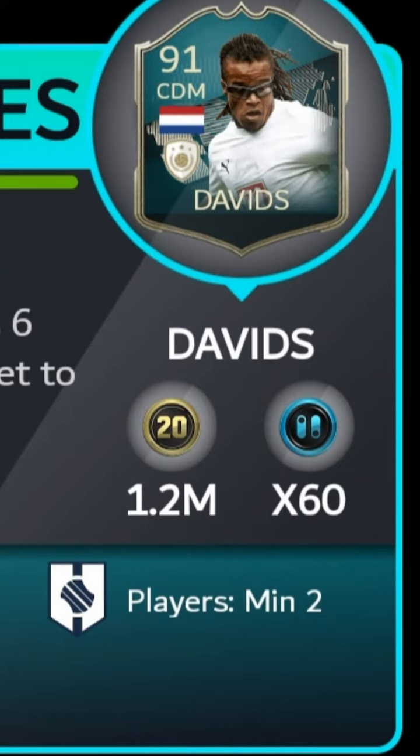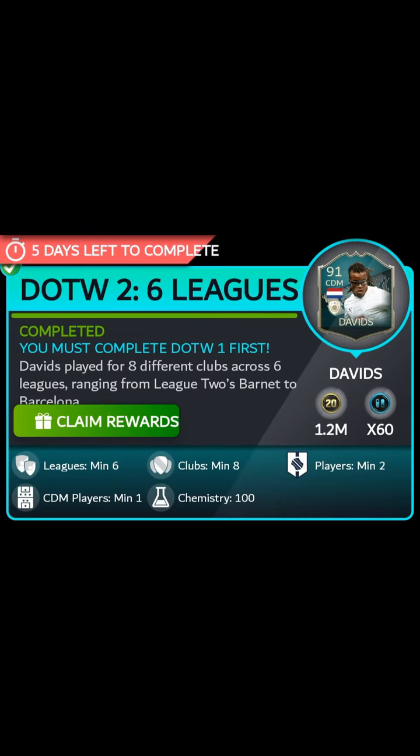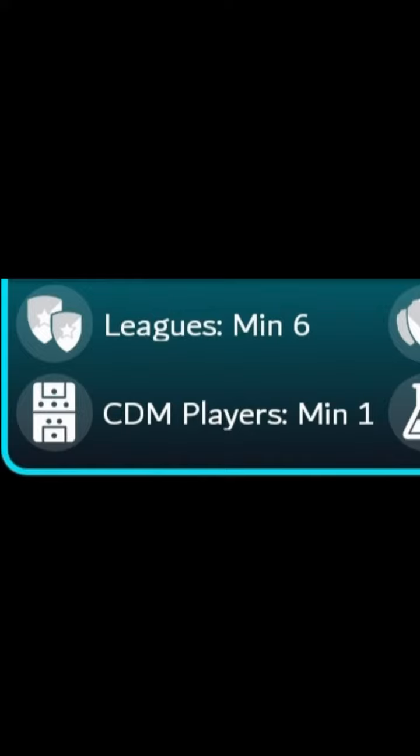Tip number two: the best formations. As you can see in the challenge, not only do you require the two Tottenham players, but you also require six leagues and eight clubs, so you're going to need a very linkable formation. Through experience I found a few that are actually easy to link. Taking into account the CDM requirement, the best formations are: the 4-3-2 second variation, the 4-2-3-1 which is a personal favorite of mine, the 4-3-3 third variation, and the 4-5-1 which doesn't have a CDM but is good for links because you require eight clubs.